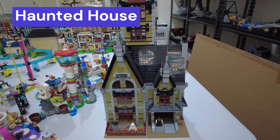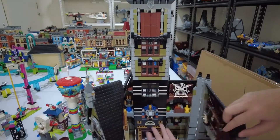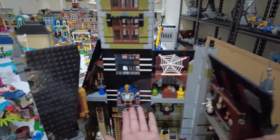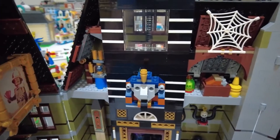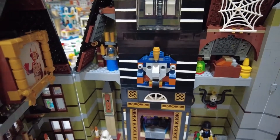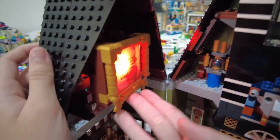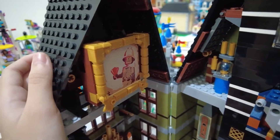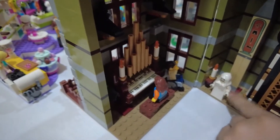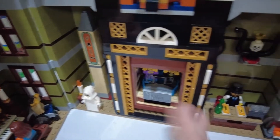First let's look at the Haunted House. So inside there is this guy — it spins. And this one you can do this — spooky! You can light it up. And this is the piano. Yeah, there's a ghost. This is where you get to ride it.